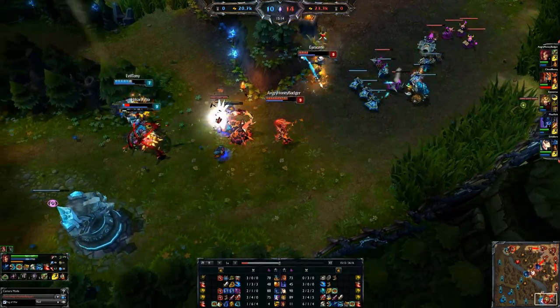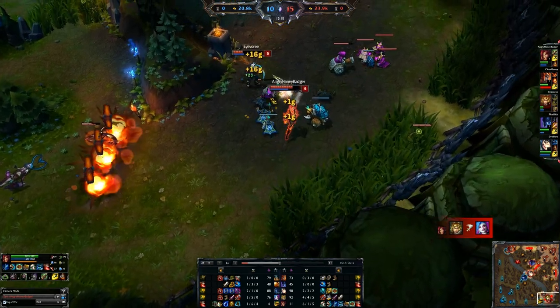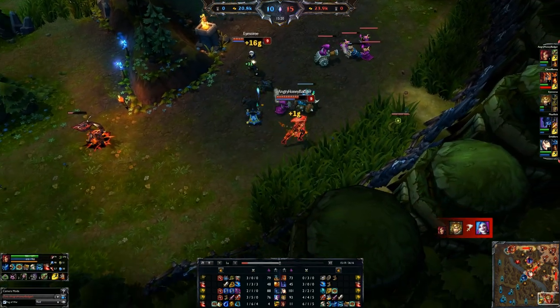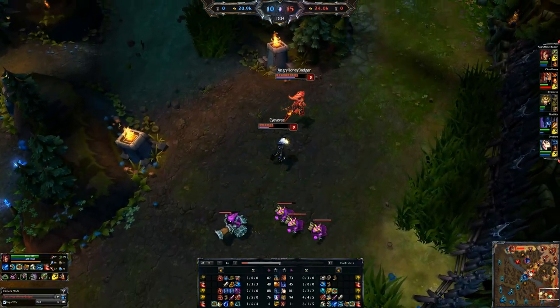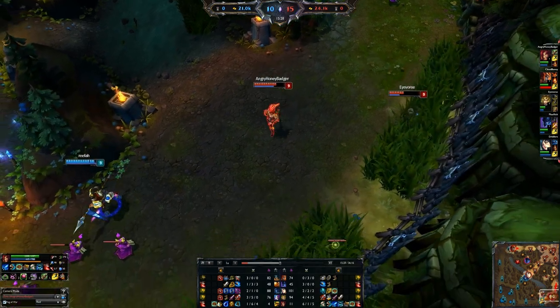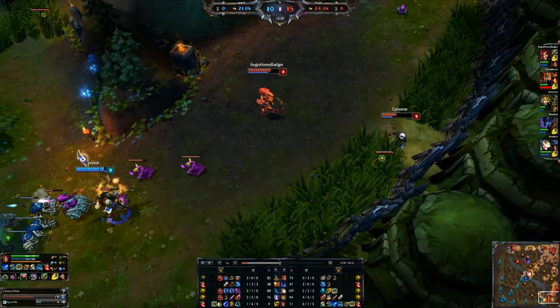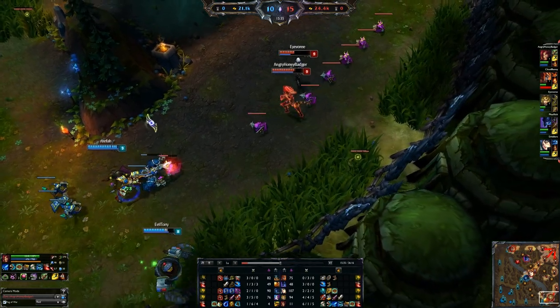We're going to lock down both of them again and let Ezreal pick that up with the ultimate — another little good engage. Another main thing with Zyra: your job is to catch people out with those Grasping Roots. Get good at landing those — you won't land them every time, it has a little weird travel time and takes a bit to get used to. But if you lock somebody down, you're going to do really, really well.